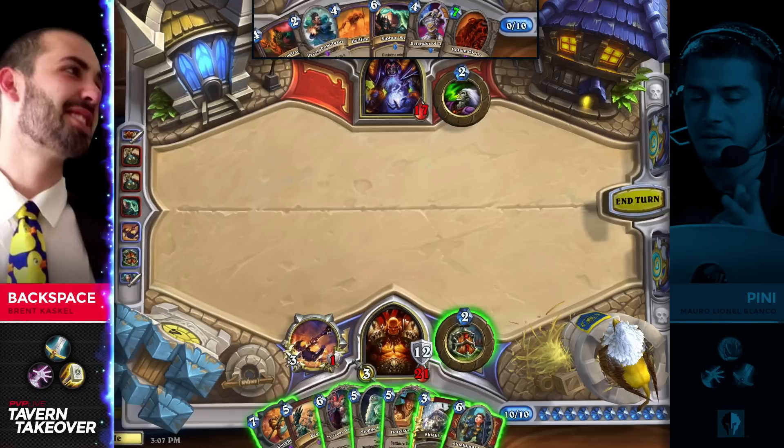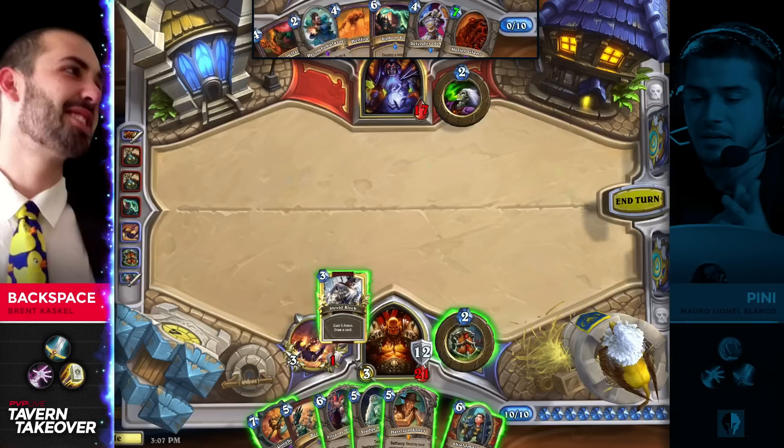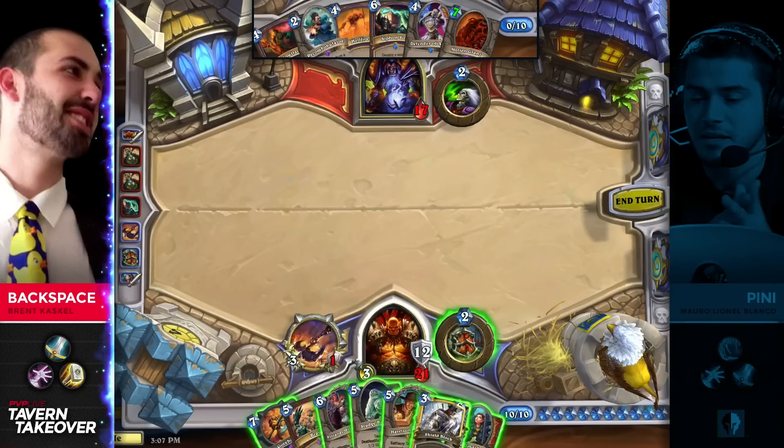I imagine he's going to develop. I wouldn't mind the Harrison this turn, actually. But you've got to be thinking about Jaraxxus too — maybe Jaraxxus is the only way he's actually even going to lose this game. I think Shield Maiden is pretty legitimate. Sludge Belcher's fine — you can Shield Block and see if you get anything better.